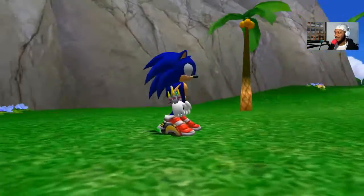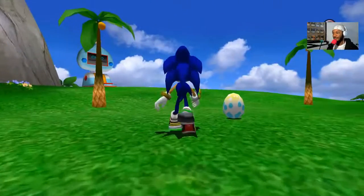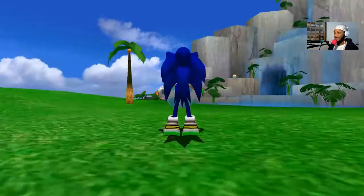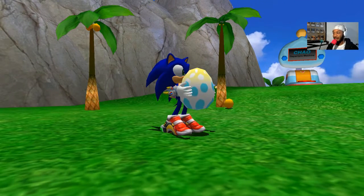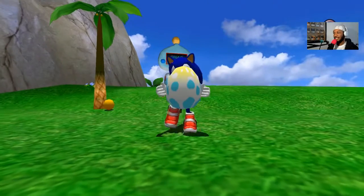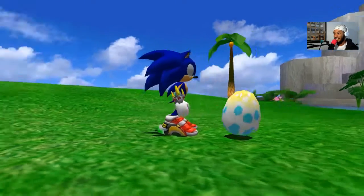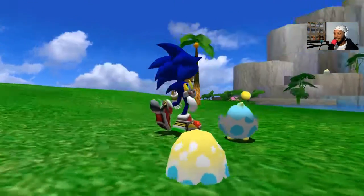The camera is a bit low — not sure why, but it'll be fine. This is a Chao egg. We can pick it up, shake it — just don't break it — and put it back down. We take care of it until it hatches. There it goes, getting ready to hatch! And this is a Chao — it's got cool teeth. I like those teeth.